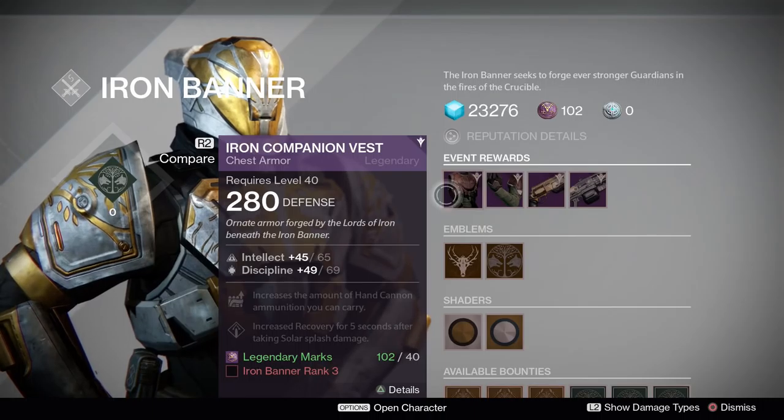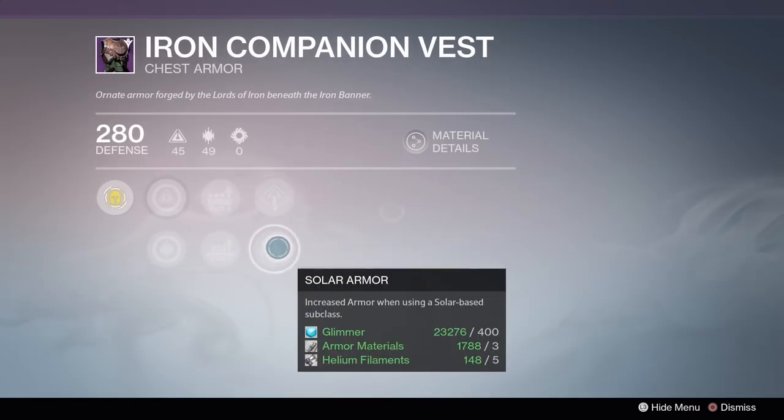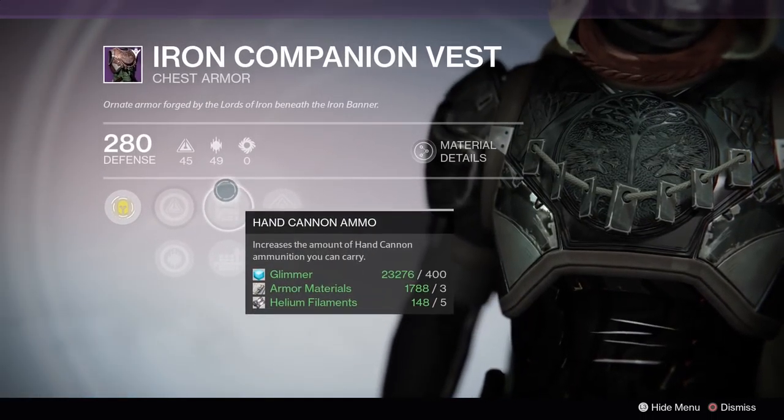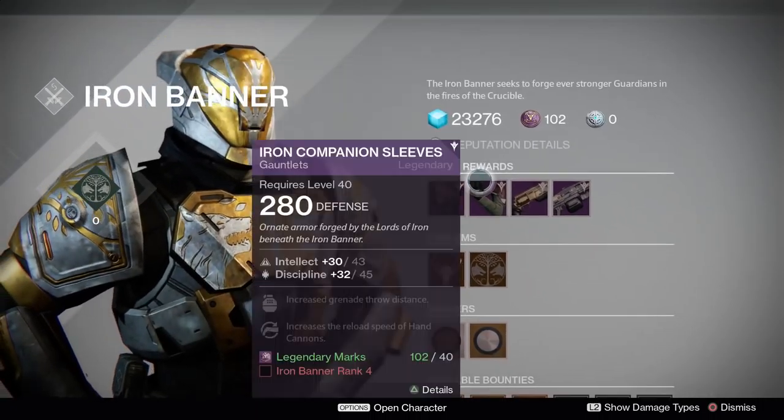For hunters, he has a chest piece with intellect and discipline, increased hand cannon ammo, solar recovery, and solar armor. He also has hand cannon ammo and shotgun on here. Actually looks pretty cool, I like the dog tags on it.